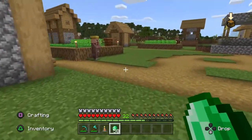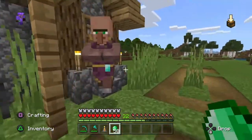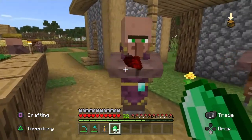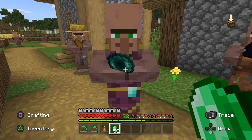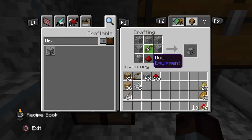Remember to use a silver pick or above — meaning silver, diamond, or neverstone — otherwise it will not work. The second way is to go to a village and find a cleric. A cleric is the villager in the purple uniform, and you can simply trade emeralds for redstone. This villager will trade two redstone dust for one emerald. The next ingredient we need is a bow.